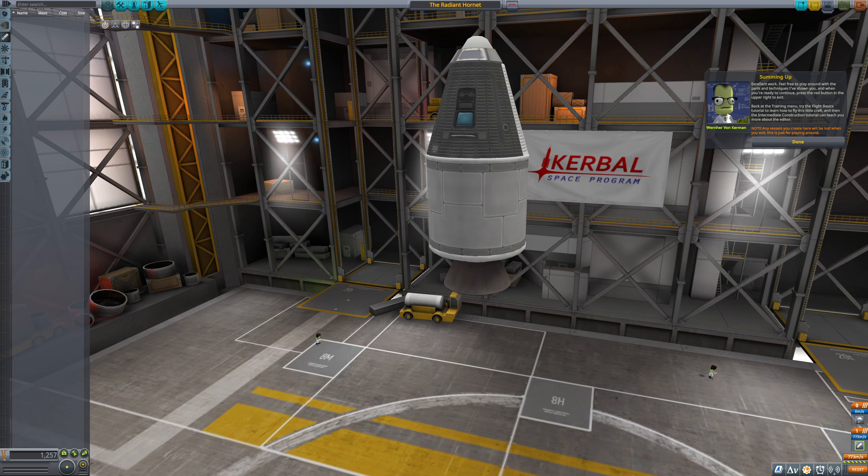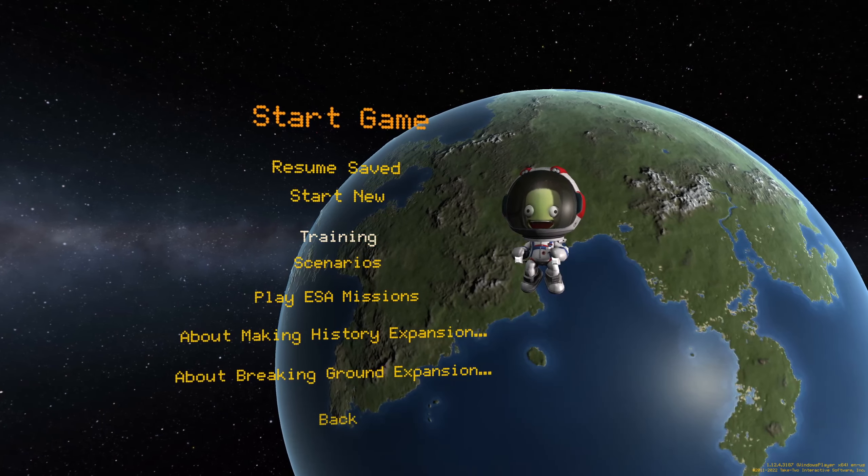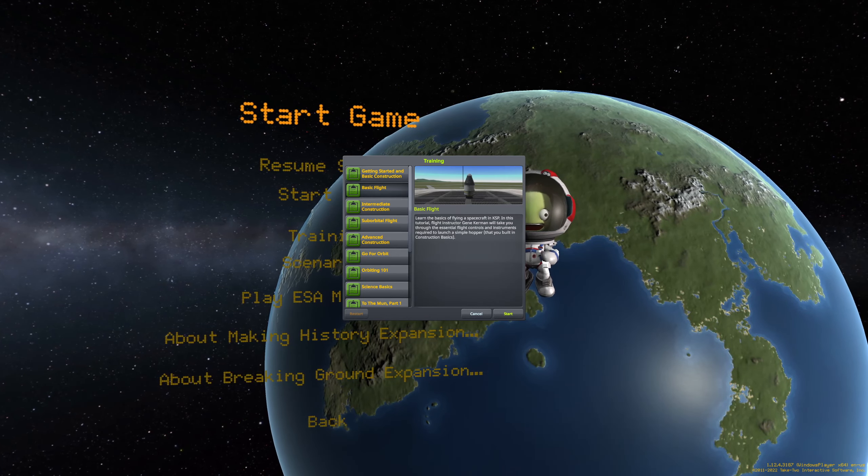Excellent work. Feel free to play around with the parts and techniques I've shown you, and when you're ready to continue, press the red button in the upper right to exit. Back at the training menu, try the flight basics tutorial to learn how to fly this little craft, and then the intermediate instruction tutorial can teach you more about the editor. Any vessels you create here will be lost when you exit — this is just for playing around. Let's go for basic flight then, just so I can crash more efficiently.